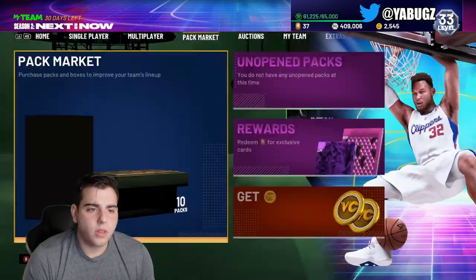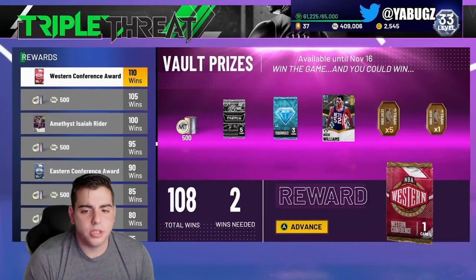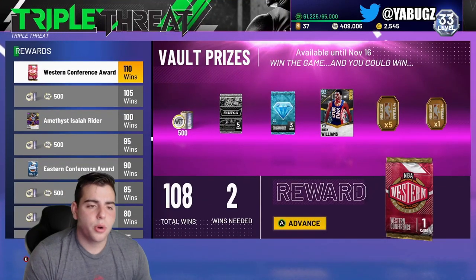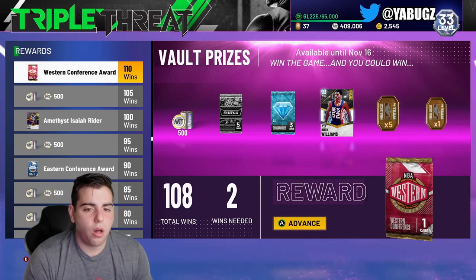Here we go, we're going over this new TTO board. It's actually a pretty solid card — it is Buck Williams. He's like a defensive center, he kind of reminds me of Bill Russell. We're going to show you the stats, and as you can see by the title we're talking about locker codes as well.